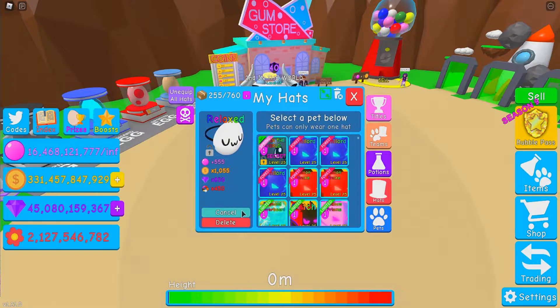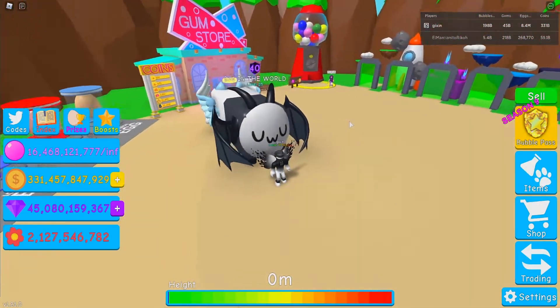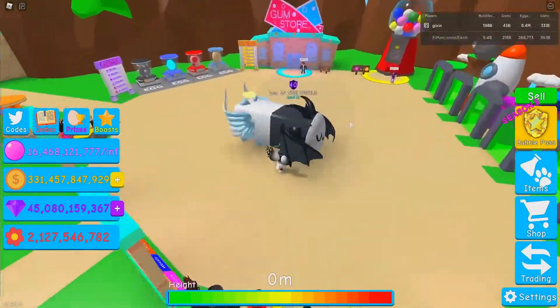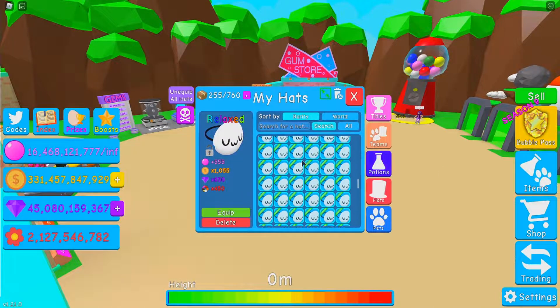How about the Relaxed hat? That kind of changes the mood of the pet quite a lot, but it still looks good I guess. I wish hats would duplicate themselves and also go on the back, like on the cat at the end of the pet.